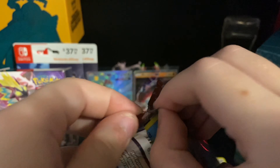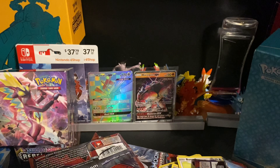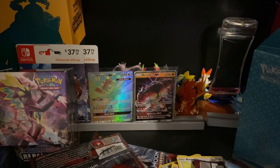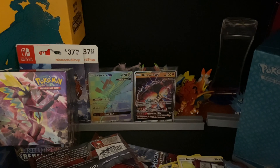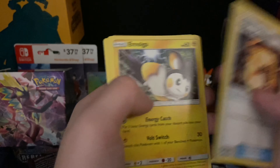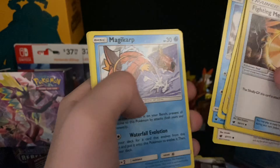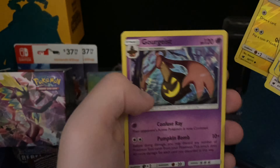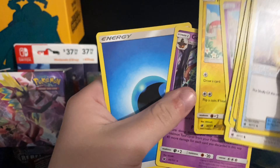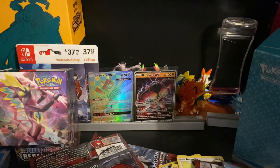Last pack on my end is a Suvali pack — last pack luck, really hoping for a Suvali card. Suvali GX or possibly that Suvali rainbow rare. All right let's see what we got here: Fighting Memory, Alolan Graveler, Emolga, Remoraid, Shallows, Bunnelby, Magikarp, Pikachu, and a Gorebyss regular rare. All right let's try and finish up with some other type of rainbow rare.